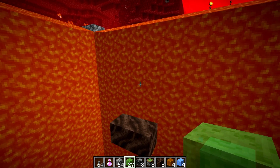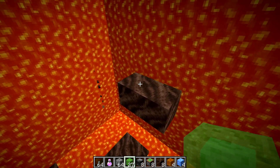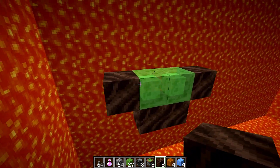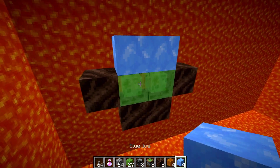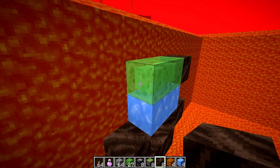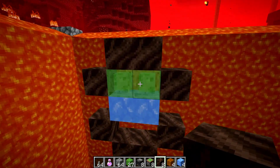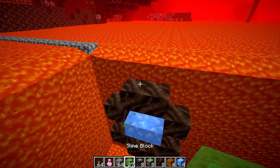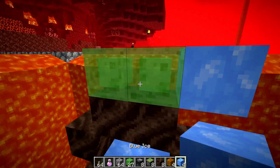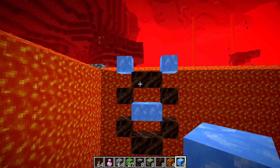I'm going to quickly build up the whole formation of soul soil and blue ice. Start with two bottom soul soil blocks, then place two filler blocks on top of each of those so you can place soul soil to the side and blue ice on top. Place two more filler blocks on top of the blue ice, then place more soul soil to the side and on top. Remove the filler blocks, add the final two filler blocks, and fill in blue ice in each spot. There we go — the whole soul soil and blue ice formation is done.